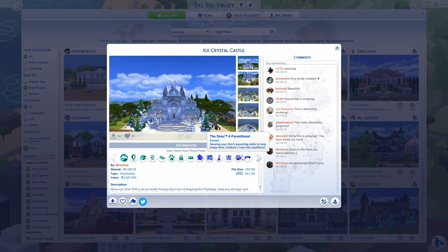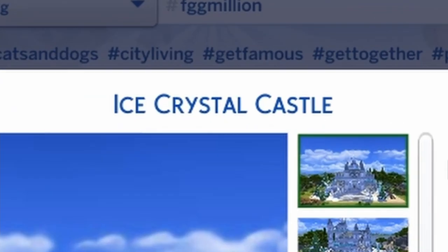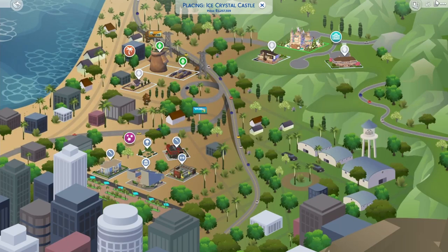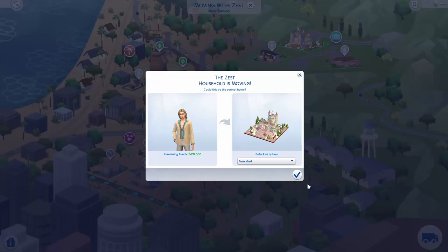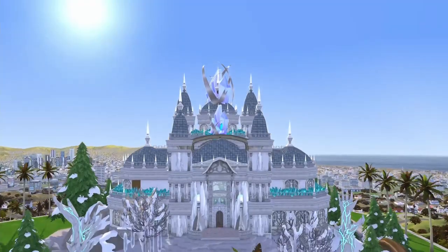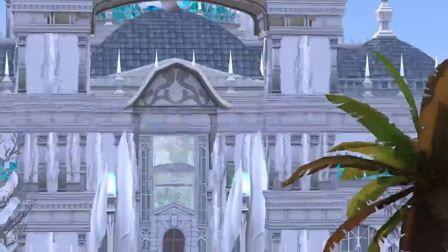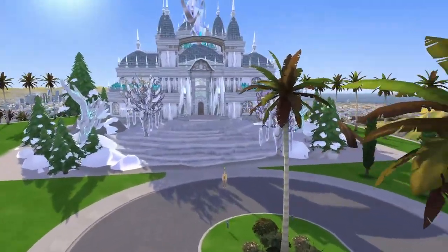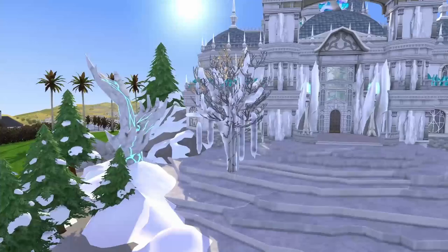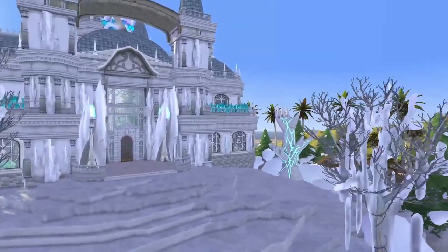The last build we're going to be looking at today is the Ice Crystal Palace by Miss Valrent. Move over, Elsa — this is an ice castle. This is for the Fit Gamer Girl Challenge. Not playtested because I'm tired. Listen, none of my builds are playtested — mostly because playing this game tests my patience. Oh my god, first of all, this place is going to melt in this Delso Valley sun. But look at the paths up — stairs are for amateurs. This is amazing.